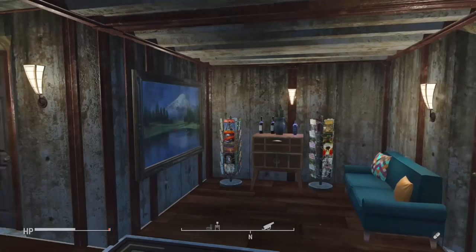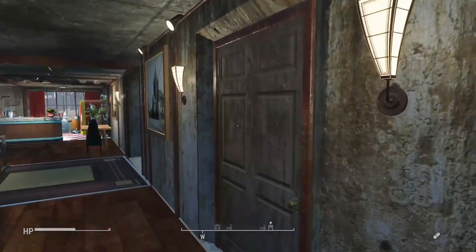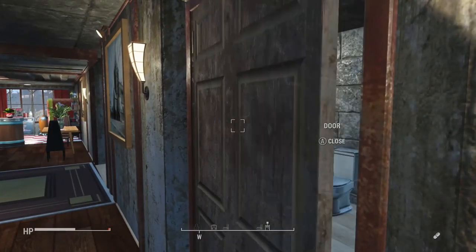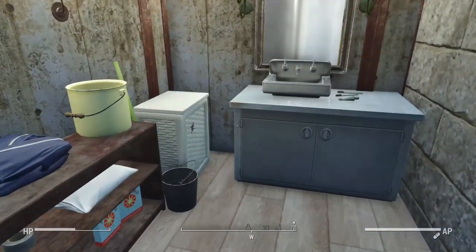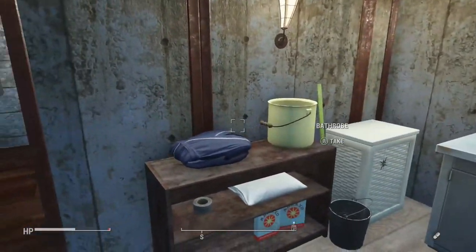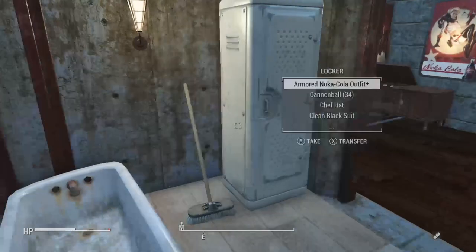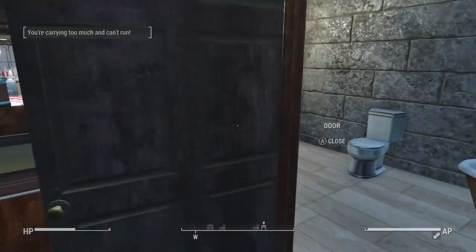Decided to build an apartment in here. Got myself a full bath and a custom mirror — it's a galactic poster from Nuka World turned around with a picture frame around it. Turned that from the school zone. Nomad shop class — guys got great tips and tricks, I'd check them out.